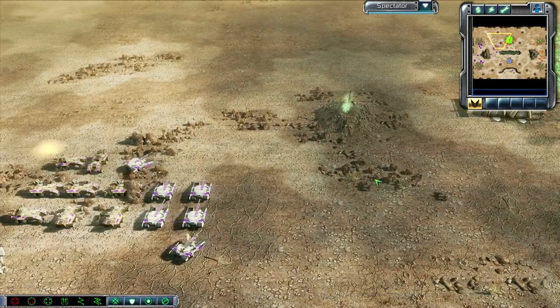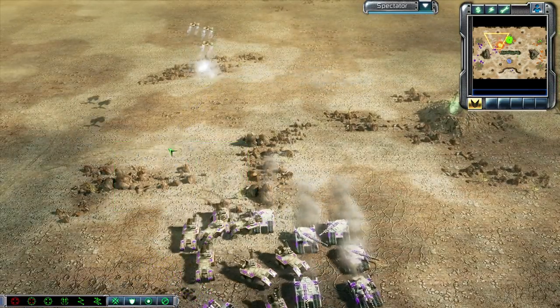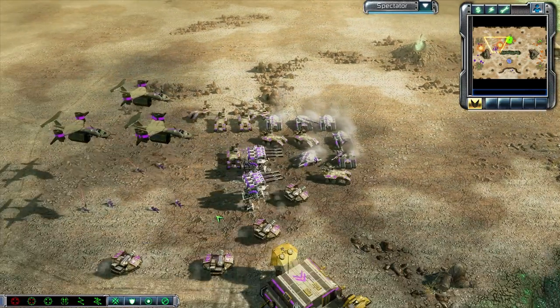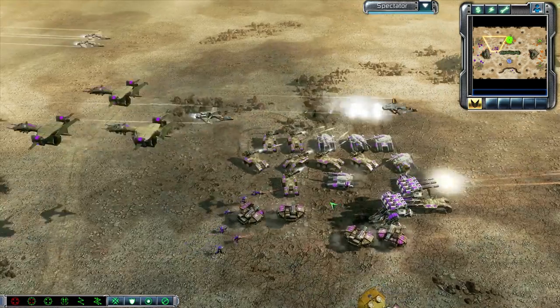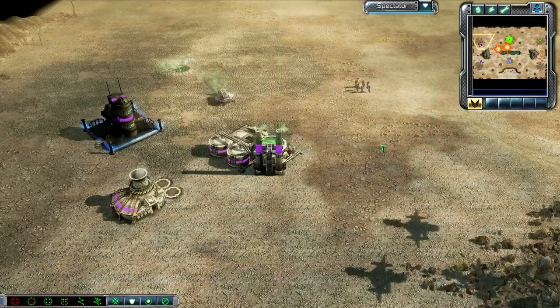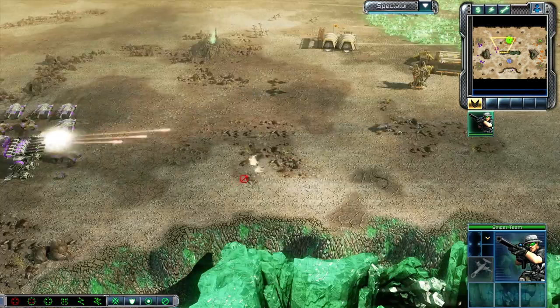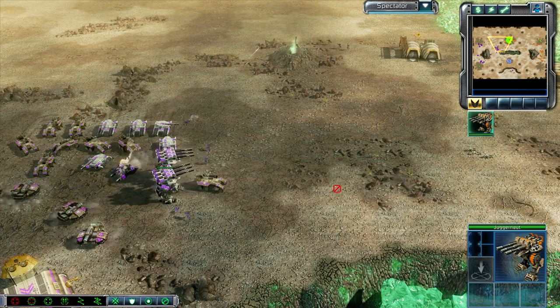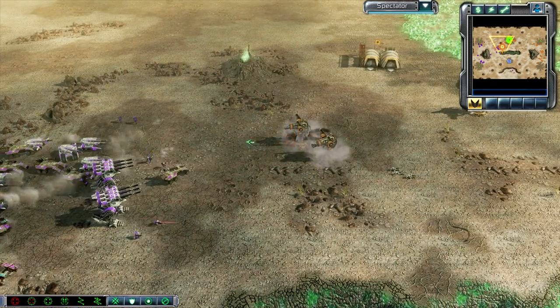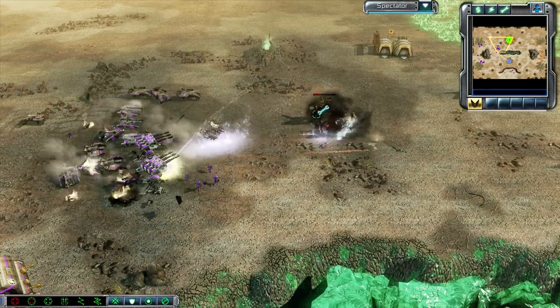We do have an Orca Strike moving out. A little bit on that army — going to miss it completely, so 500 credits down the drain there. We do have a Sniper Team — I talked about this in another game. Sniper Teams took down that War Factory with those Firehawks. Sniper Teams can be paired with the Juggernauts to bombard from a great distance, or you can just use them to take down Missile Squads, which can also be very effective.